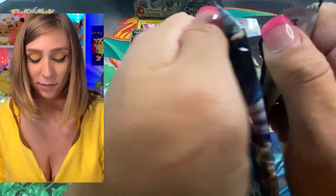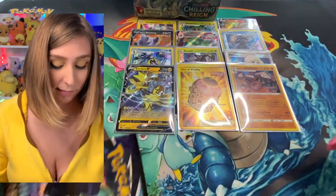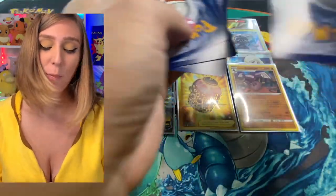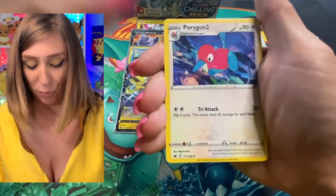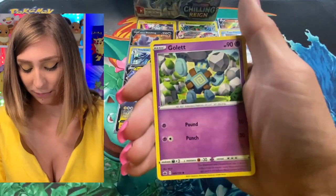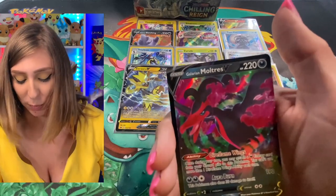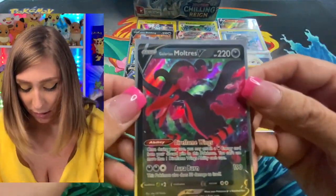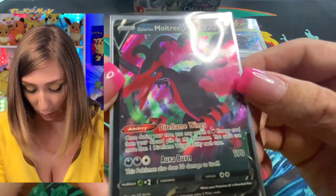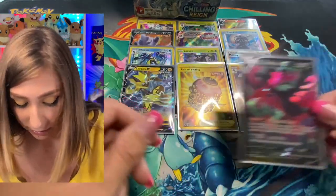Water energy — Calyrex, Calyrex. I wonder if the Calyrex get mad if you call one Ice Rider and one Shadow. I wonder if they have to distinguish between themselves — like 'I'm not an Ice Rider, I'm a Shadow!' Or if they're just all pals. Let me know in the comments. Echoing Horn, Thwackey, Porygon2, Farfetch'd, Sneasel, Deerling, Golett, Dig, for the reverse we got Larvesta. And for our rare — Galarian Moltres V! He is a beautiful bird. He's not your average, everyday Moltres. Look at that — he is a cool dude.